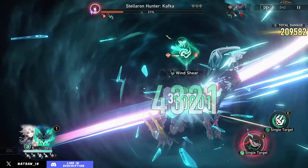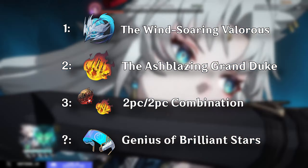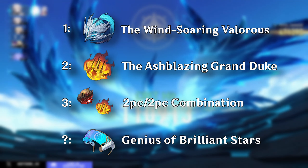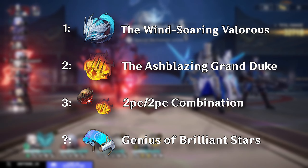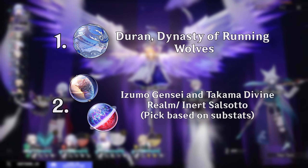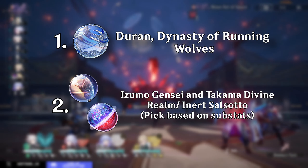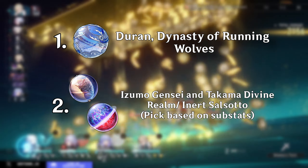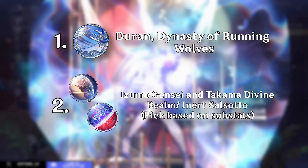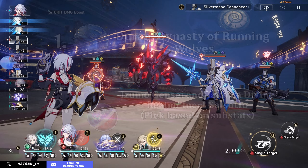For the actual relic set, the best is the Windsoaring Valorous set, but you can run Ashblazing Grand Duke and they'll be pretty similar. Other than that, 2-piece 2-piece is her next best option, and you could consider the Quantum set especially if fighting quantum-weak enemies. For Planet Ornament, go with Duran — it gives her the most stats and is easy to activate. Next best options are Izumo, which is perfectly fine if you're playing dual DPS, and Sal Soto is also a good option if you farmed that before.